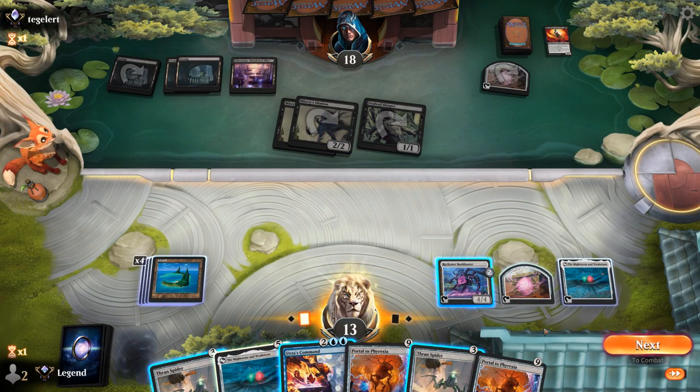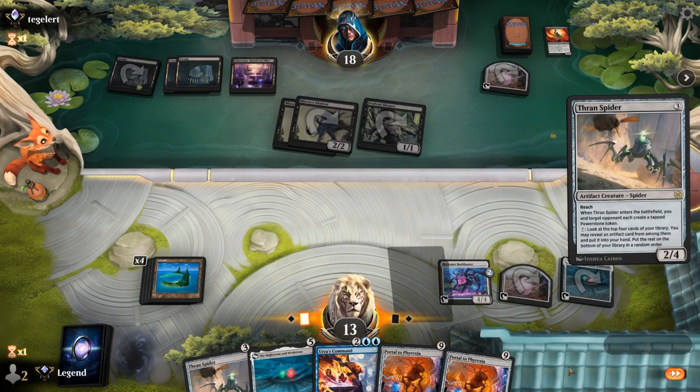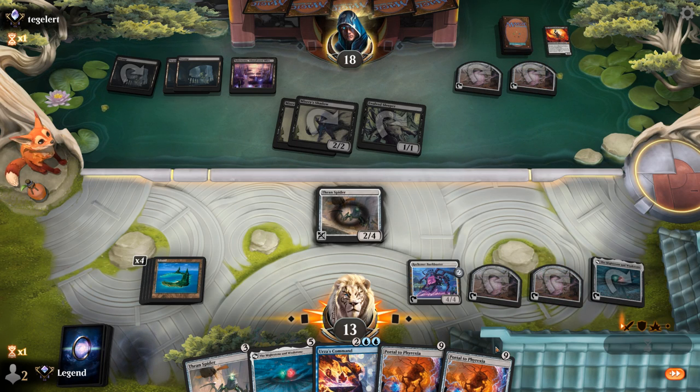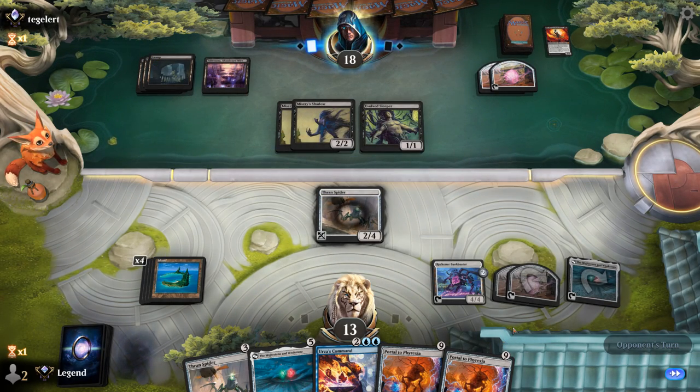We did not hit a land drop, unfortunately. I can still maybe draw with Bankbuster to try, or I can play another Spider and still cast an Urza's Command. If we draw a land we could play Portal, or I can just make a Power Stone to guarantee it — this seems like the safest play. The Power Stone will once again help Misery's Shadow, so there is a bit of a drawback.